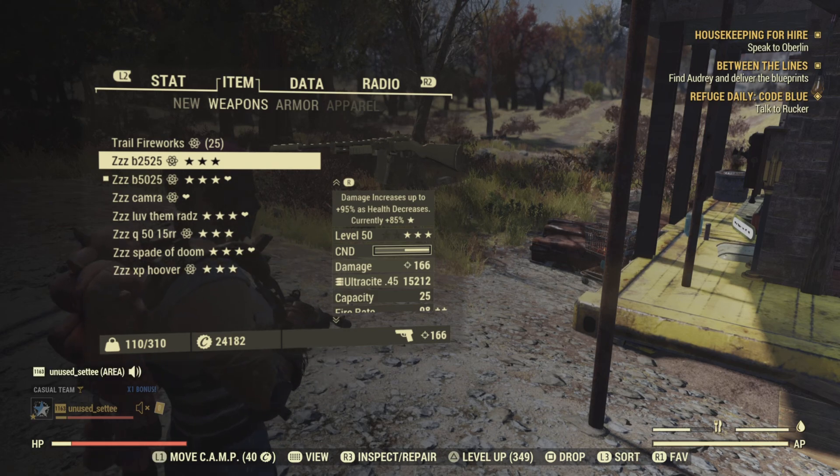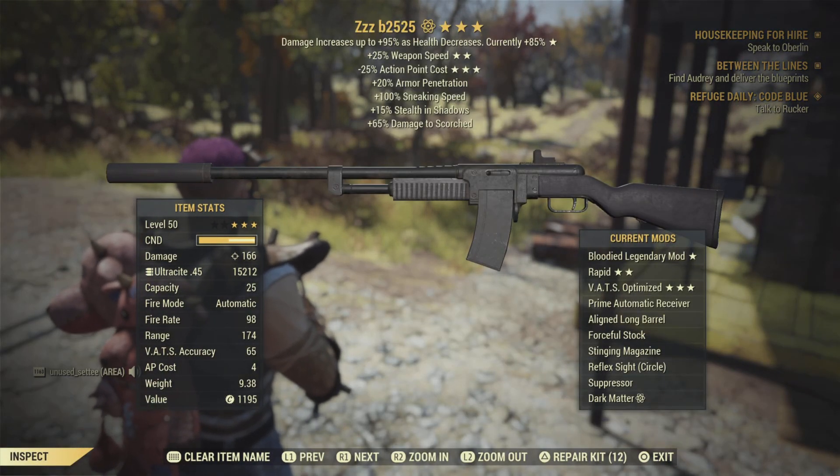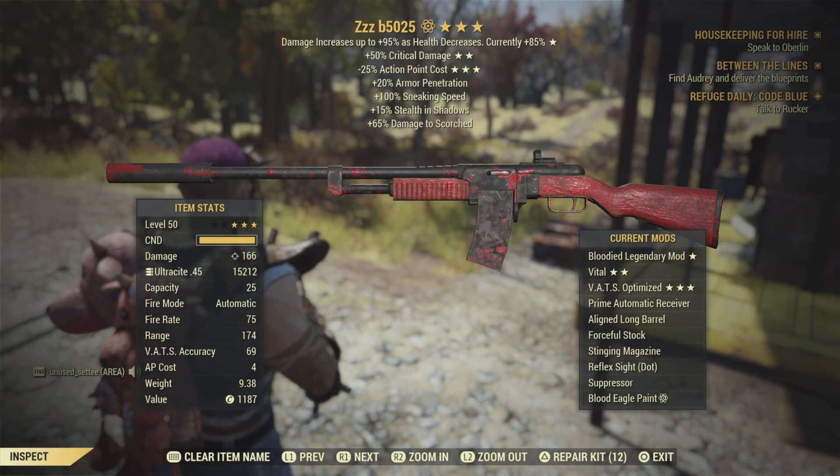For weapons, I use a B2525 because I'm blooded: less action point cost, faster fire rate. And another blooded weapon with crit damage and less action point cost.